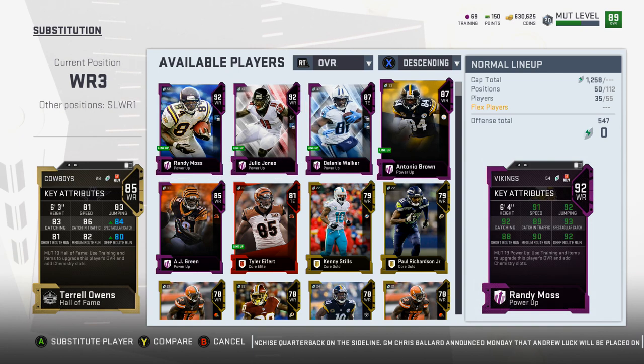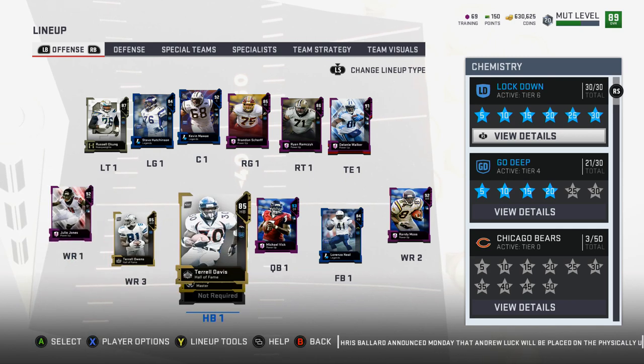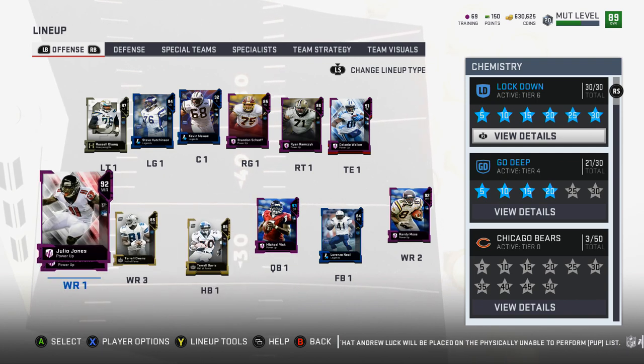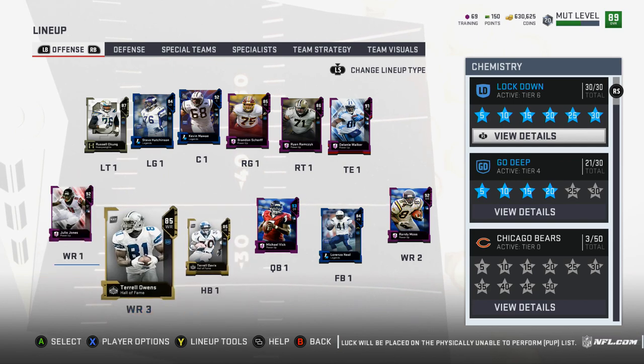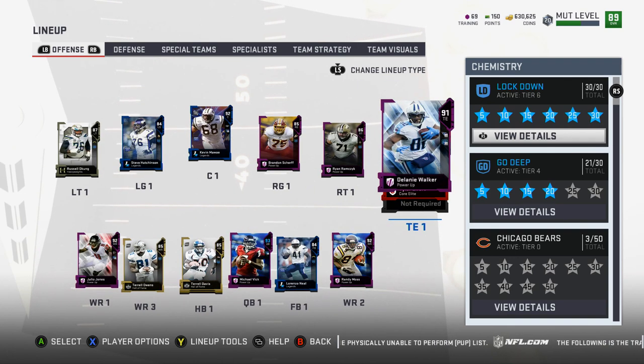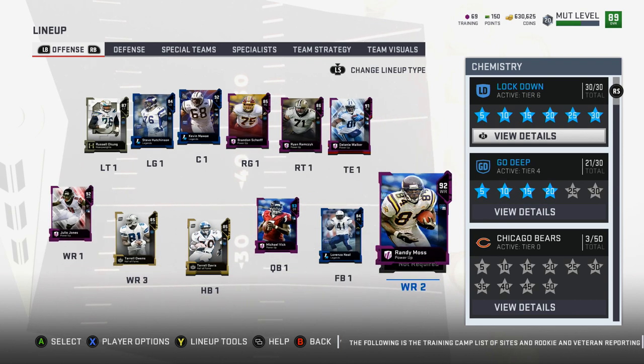TO is taller, and if I do throw to him it's usually in a little contestion, so it doesn't really matter who plays there since I don't throw to him much anyway. My running backs are TD and the Ricky Williams level up master. I don't really run the ball much — I'll mix in occasional runs online, but in solo battles I really just throw to Julio and Randy. Delanie Walker is usually my third outlet pass to bail me out.